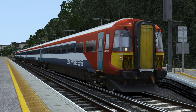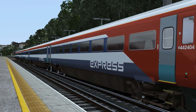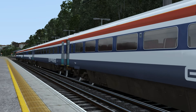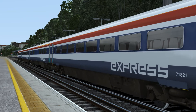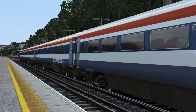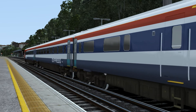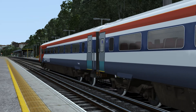The sounds used for the train in this pack were recorded from a number of Class 442s based at Lovers Walk Depot in Brighton, unlike the default sounds which were recycled from the Portsmouth Direct Line Class 455 DLC. The default sounds are quite frankly a mess — they are very buggy and are not a good representation of how a Class 442 sounds in real life.